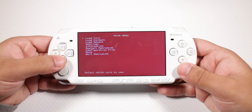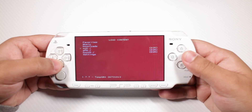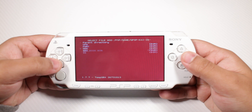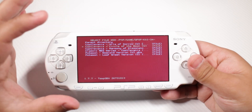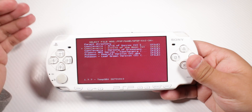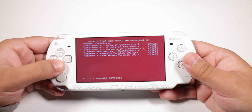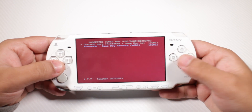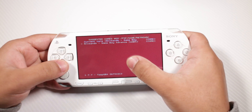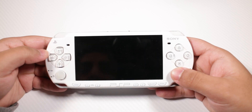Here's RetroArch - you go through the usual stuff: load core, load content. The problem is if you load content and try GBA games, mGBA does not work for some weird reason. TempGBA doesn't work either - that's the one on right now. It's also slow for some weird reason.